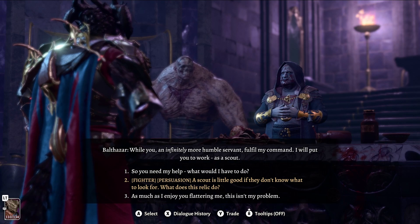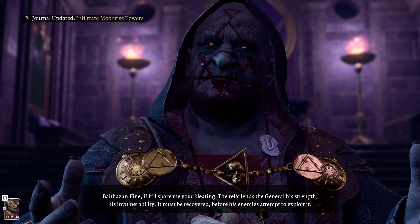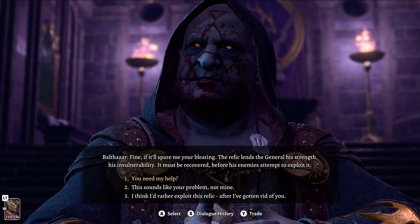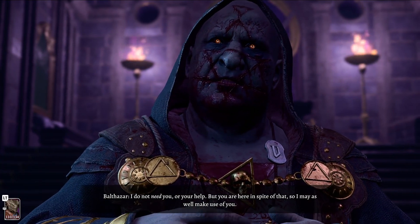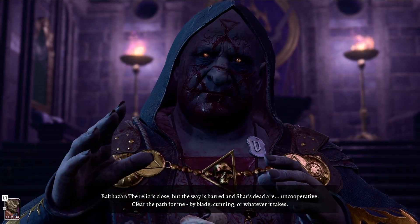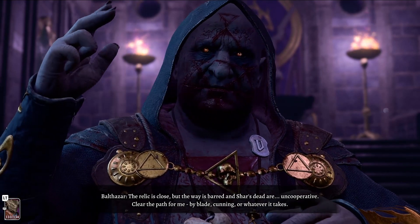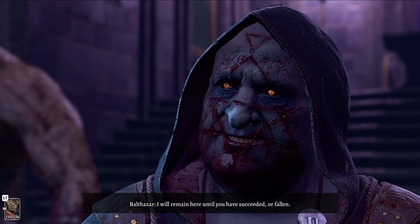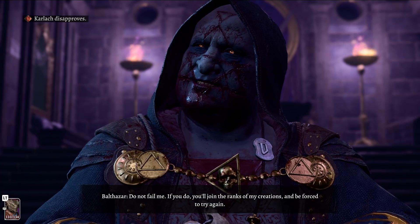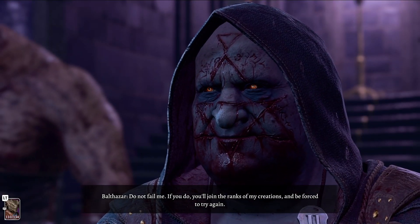A scout is little good if they don't know what to look for — what does this relic do? The relic lends the general his strength, his invulnerability. It must be recovered before his enemies attempt to exploit it. I don't need you or your help, but you are here, so I may as well make use of you. The relic is close, but the way is barred and Shar's dead are uncooperative. Clear the path by blade, cunning, or whatever it takes. Do not fail me — if you do, you'll join the ranks of my creations and be forced to try again.